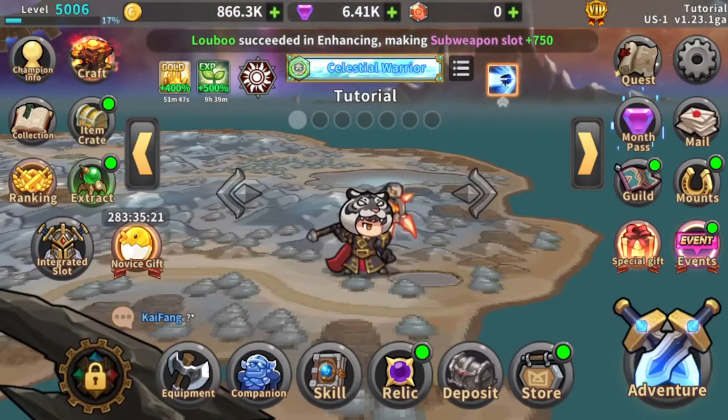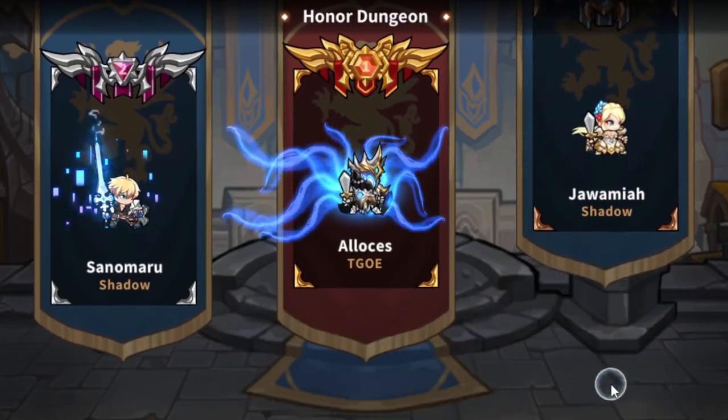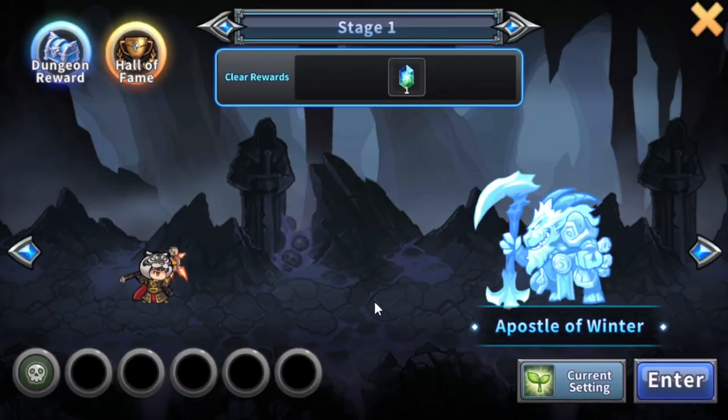You might ask why level 5,000 is so important. Level 5,000 unlocks the honor dungeon, where you can get huge rewards to boost your character. Run through the honor dungeon until you can no longer get through it, then level up your gear. This has been a short guide to Read the Dungeon. If you have any questions or comments, leave them in the comment section below.